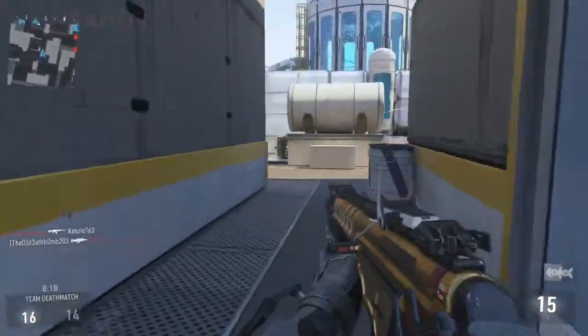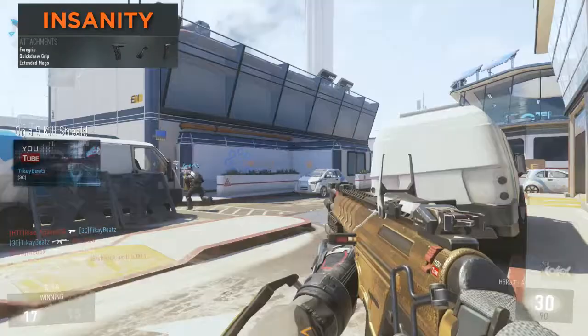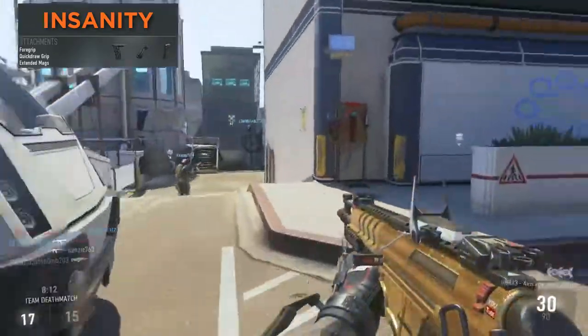The three variants I think are the best: the first one is the Insanity, and that is the best one. You have +2 fire rate, +1 damage, and -1 handling, but with no optical attachments.